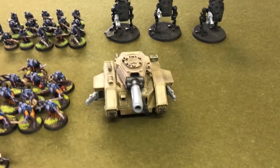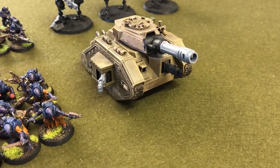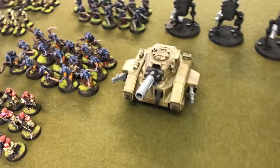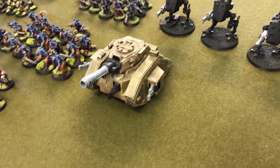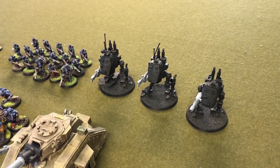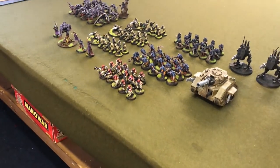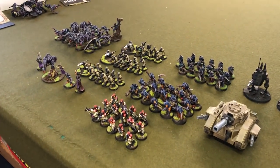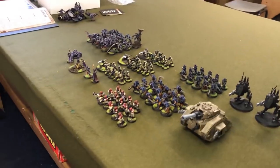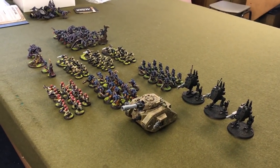Backing all that up is a Leman Russ battle tank with three heavy flamers and a standard battle cannon. Then I've got three armoured sentinels, each individual with two heavy flamers and one lascannon. The Cult I'm taking is the Cult of the Twisted Helix, so all my units except the Brood Brothers and Genestealers get plus one to advance rolls and plus one strength.